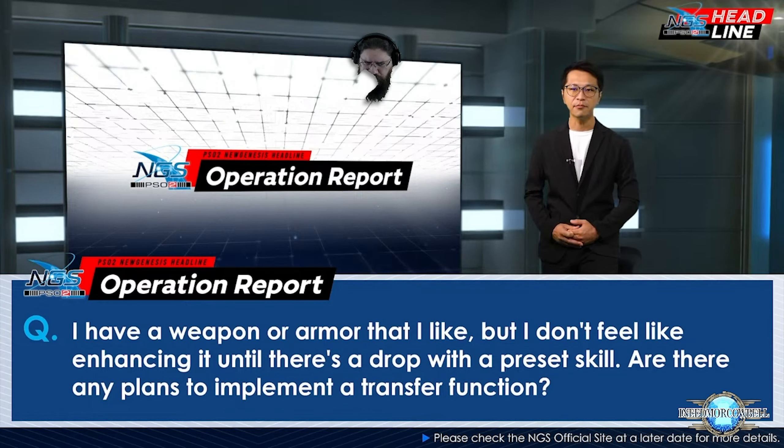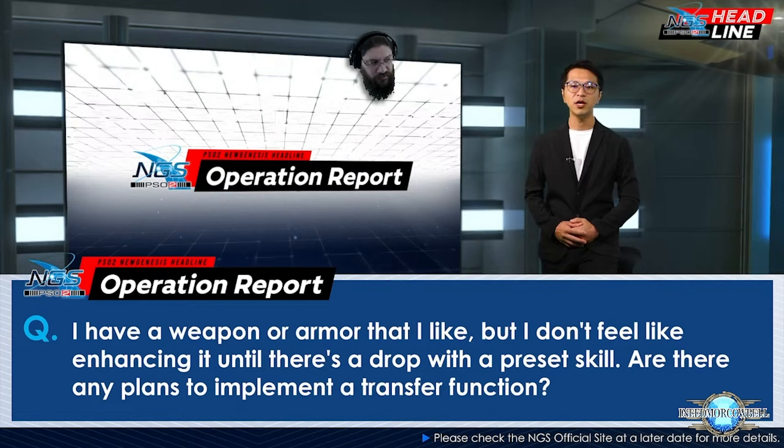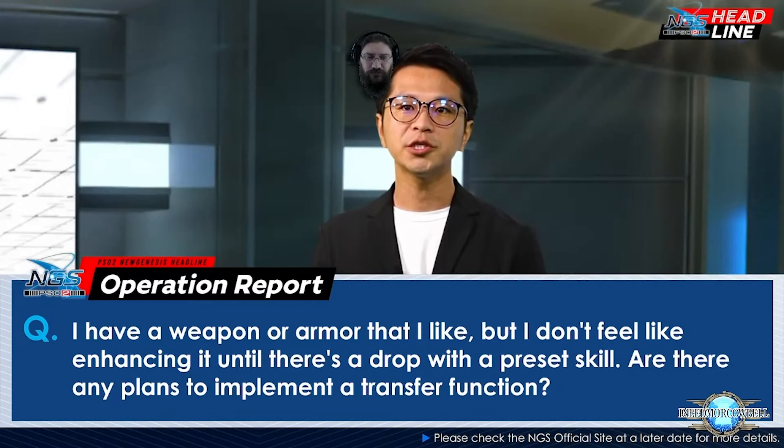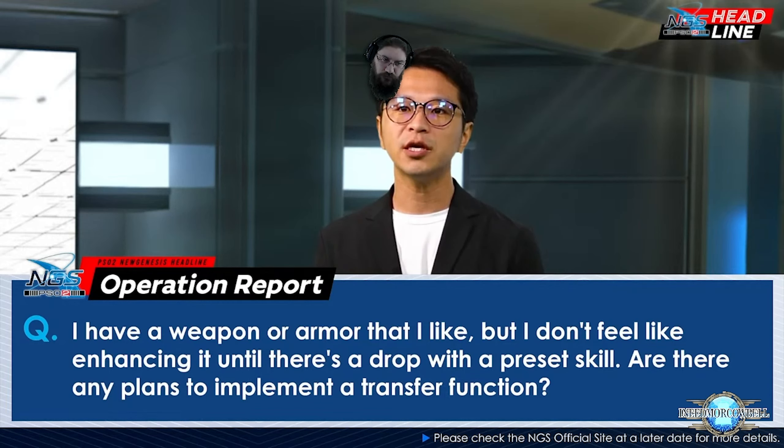A player asked: I have a weapon or armor I like but I don't feel like enhancing it until there's a drop with a preset skill — are there any plans to implement a transfer function? They are working on this — you'll be able to transfer preset skills from one weapon to another, but it looks like it'll be kept within the same weapon name, for example a Thesis Sword to another Thesis Sword. This will also include the new color variant weapons, allowing you to transfer preset skills and augments.